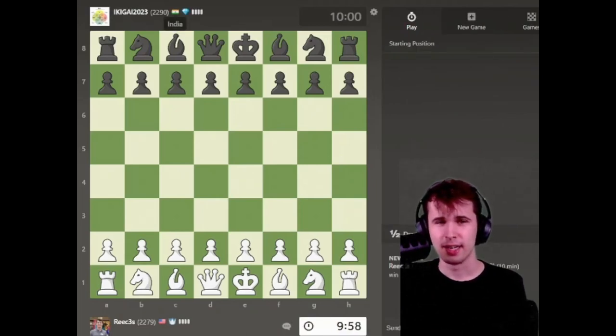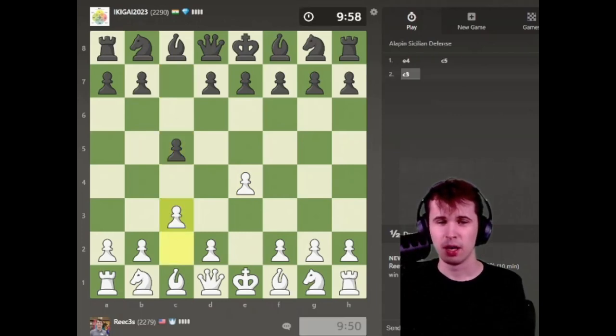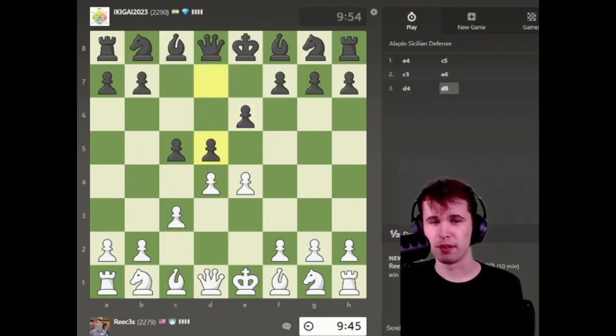We have my opponent from India, a 2290-rated player. Starting with E4 — let's see what my opponent throws at me. The Sicilian. Let's play one of the variations I've been working on recently; I played it in some tournaments. This is the Alapin Sicilian, and I'm going to go ahead and play the main variation.